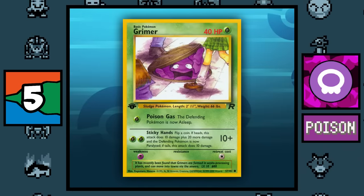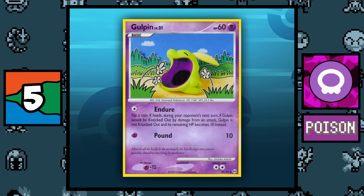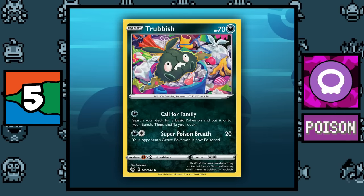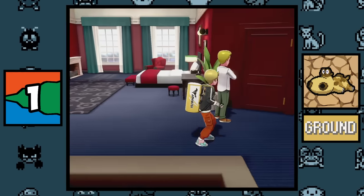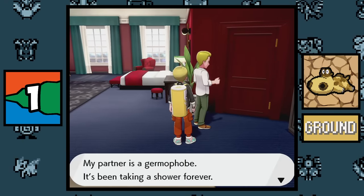The Poison type has been all over the place in the TCG: in the first few generations it was categorized under the Grass type, then it was moved to its own type in Generation 4, and again it was moved to the Darkness type in Generation 8 — Pokémon just can't seem to make up their minds.